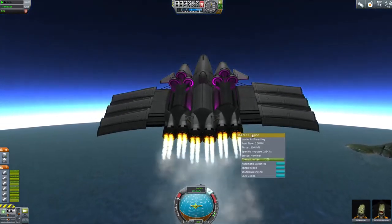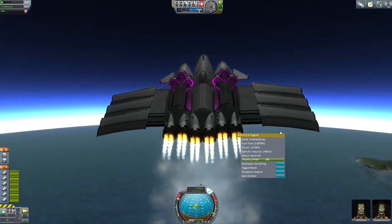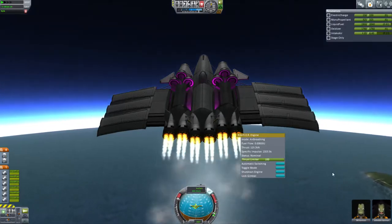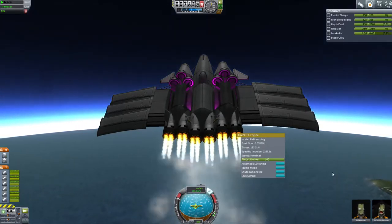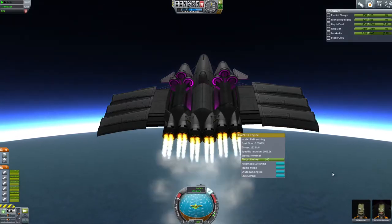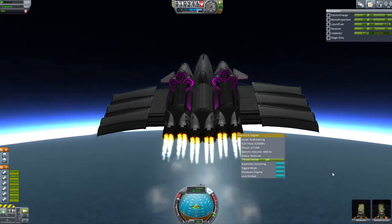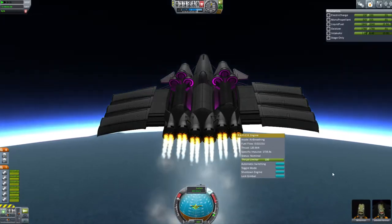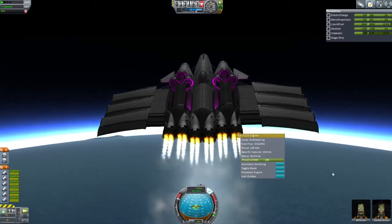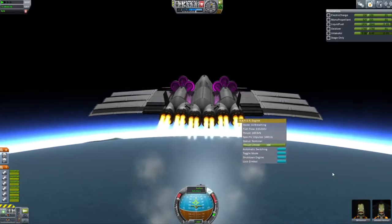I still am on the fence about rapier engines for heavy space planes. They just don't have the thrust, and they're inefficient. What you should really do for a heavy space plane is probably have dedicated engines, because each type of dedicated engine is significantly more efficient. But as far as I can tell, having a continuous high thrust level by having a lot of the same engine is more effective than having lower thrust with more efficient engines. And that might be wrong — it might just be that my way of handling it is ineffective and inefficient. But that's what I've found so far.